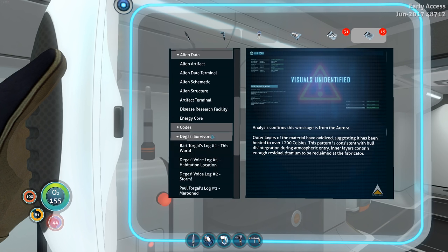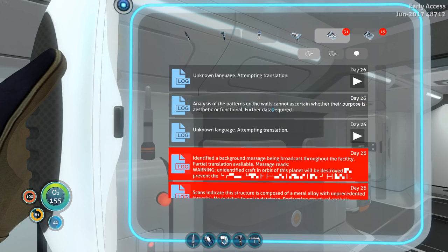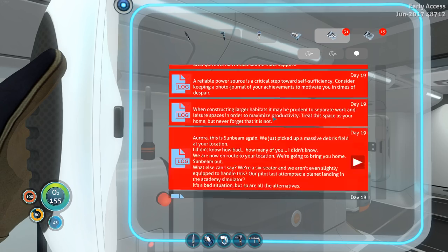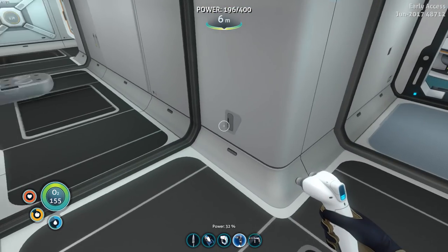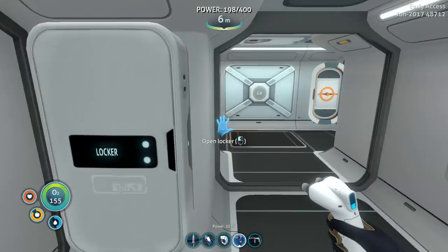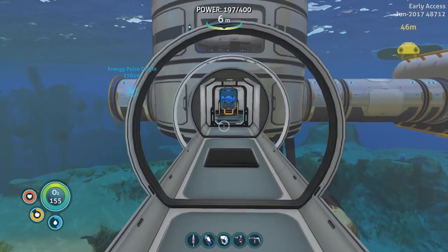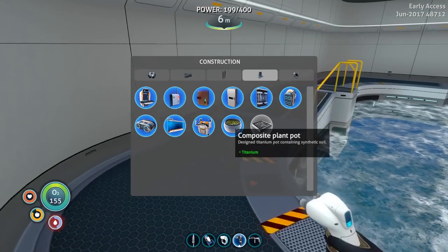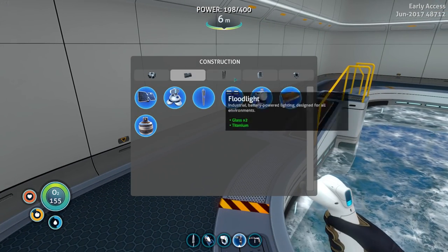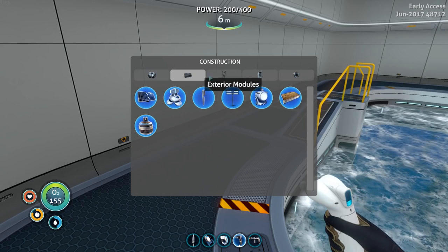I've also been trying to get rid of the lag a little bit — going into the console and stuff like that to hopefully fix it. But it hasn't really worked very well because we're still sitting at about 70 FPS right now, and I can guarantee it's gonna drop to next to nothing at any moment. So first things first, we gotta go into the moon pool and build the upgrade station for the Seamoth.